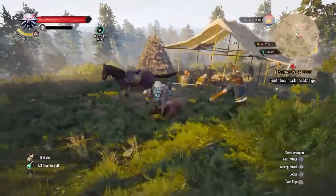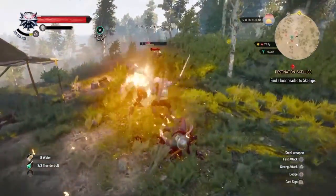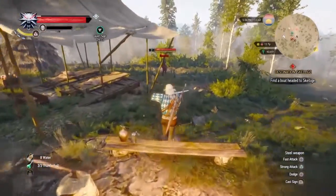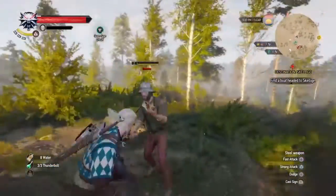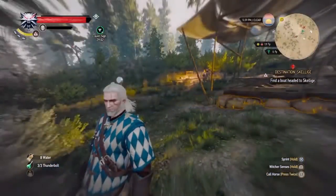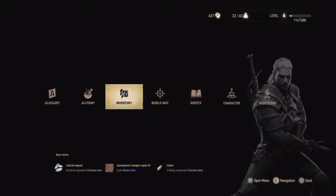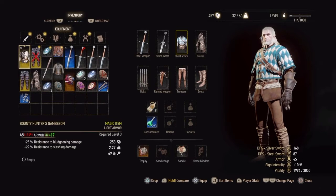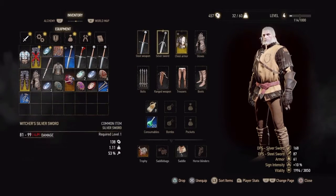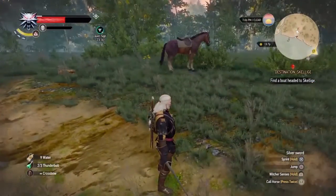You're also going to encounter random bandit camps in the field. Pretty much when you pass these bandits they're going to attack, so you can go ahead and raid the camp, kill everybody, sneak up on anyone who might be unsuspecting. Once you kill all the bandits you can raid the camp and rummage through their stuff. Loot, loot, and loot some more - this game is all about looting. Most of your gear is going to come from side quests, so you may actually get some cool gear out of it.